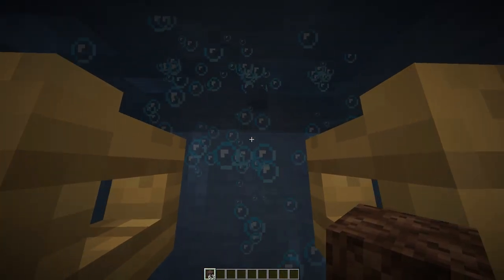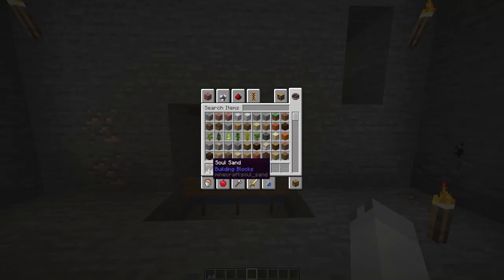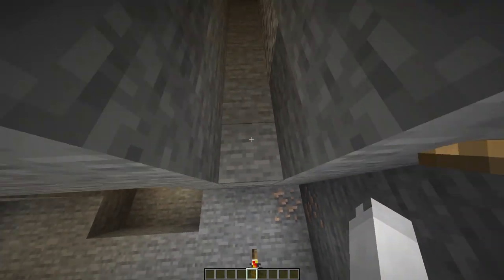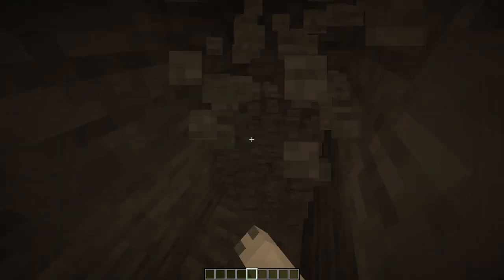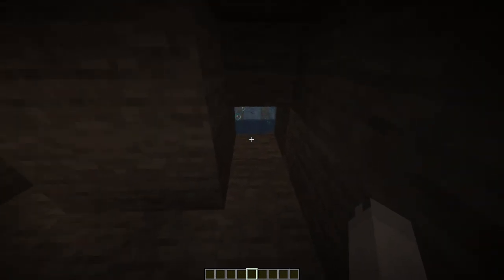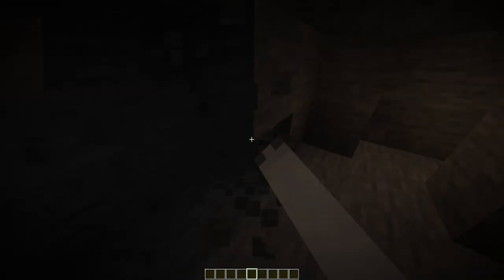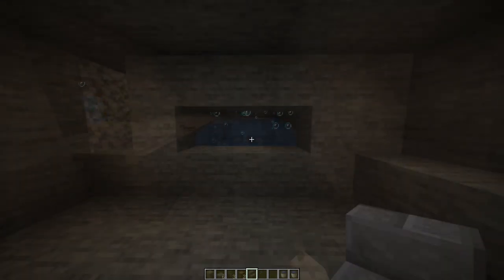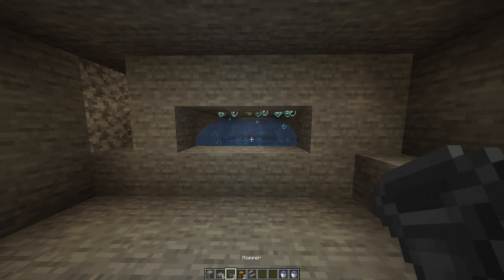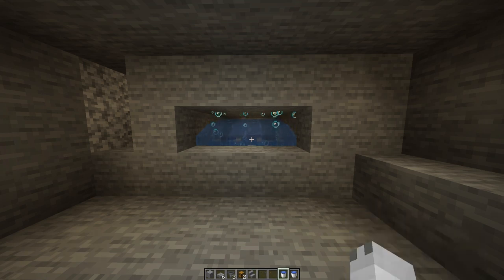Now it's time to work on the killing chamber on the other side. Dig up in this corner here — one block away — then dig seven back: one, two, three, four, five, six, seven. Then dig out a space going three to the side — one, two, three — and dig out the space here. You should be able to start to see your water system. Go around and dig out your area so you can move around in here. You'll need: six stone brick slabs, three hoppers, two chests, two stone brick stairs, and some water buckets.